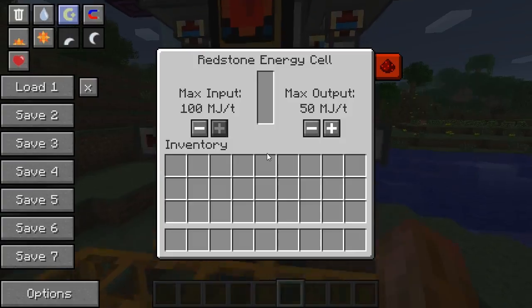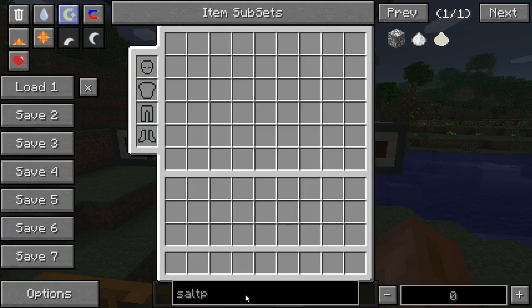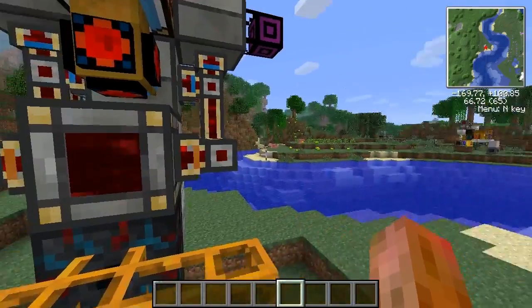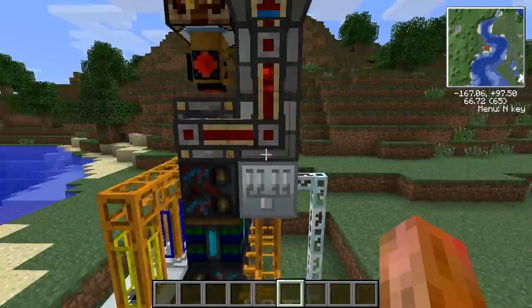My redstone cell is almost empty, but it doesn't matter. I'm just using a redstone energy cell to power this, so you need to hook it up to some kind of Minecraft Joules source.